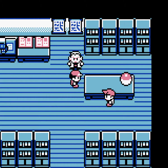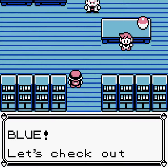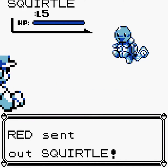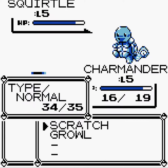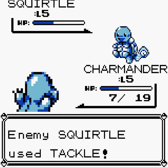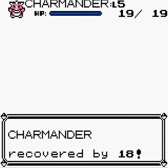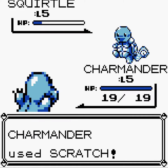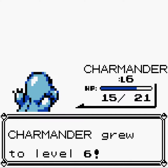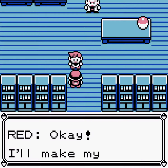So our rival takes a Squirtle, which should be interesting, and then we can talk to him again. He tells us that our Pokemon can battle, and then we get our first trainer battle against our rival. It looks for the moment that I am slightly faster, but unfortunately he's actually relatively clever. I've only got Growl — Growl won't do much. So we use the potion. The reason you want to win that is purely just for the money you get.